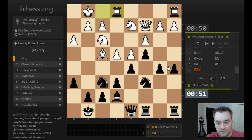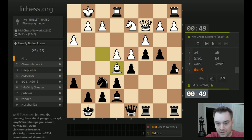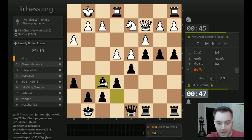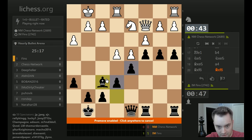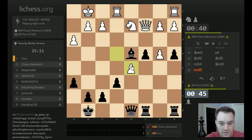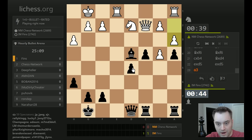I'm going for queenside expansion in the hopes of weakening things over there a little bit. Let's play A4 — why not? I think the center is okay. I think I have that under wraps so far. He hangs D4 in taking there, but this position could go either way, actually. It's hard to say who's better.